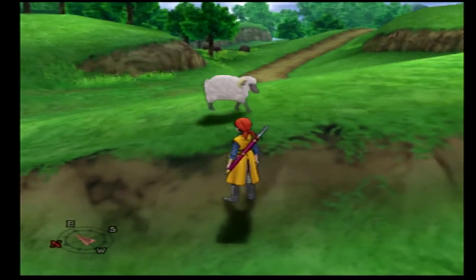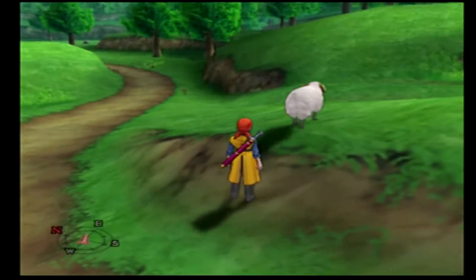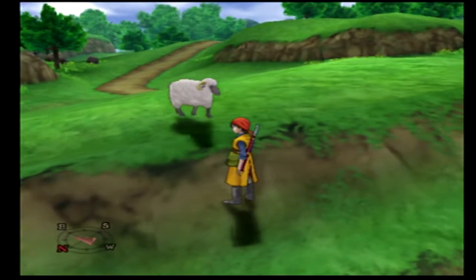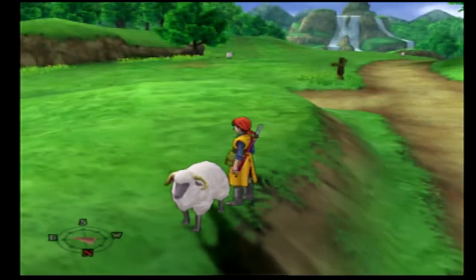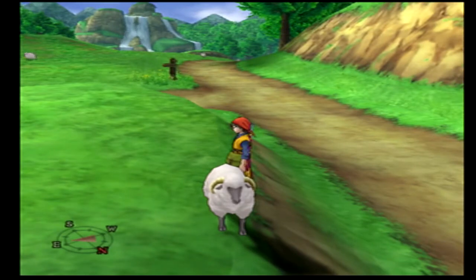If you ever see any animals in the overworld, you actually can interact with all of them. There are cats walking around - sometimes they'll just meow. The sheep will give you a little baa. If you ever see cows, make sure you talk to them, because they can actually give you milk. Fun fact.